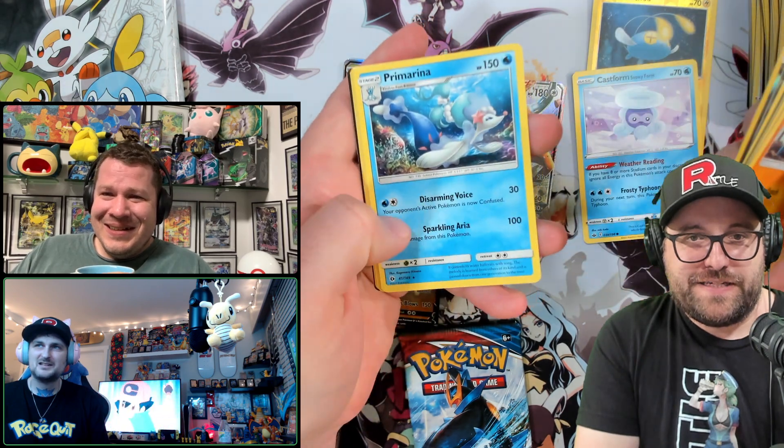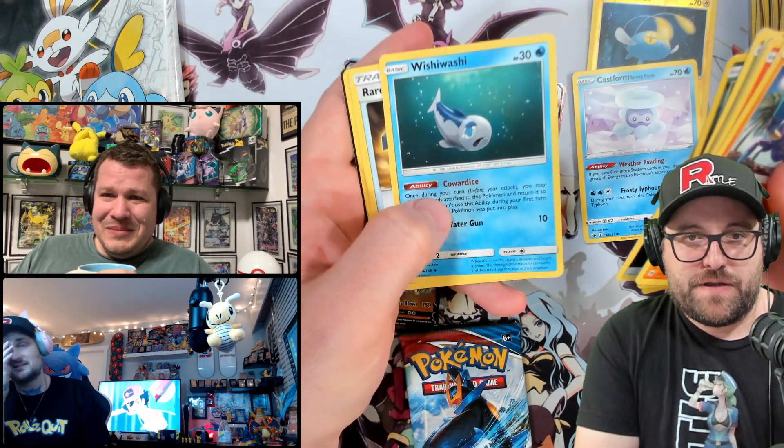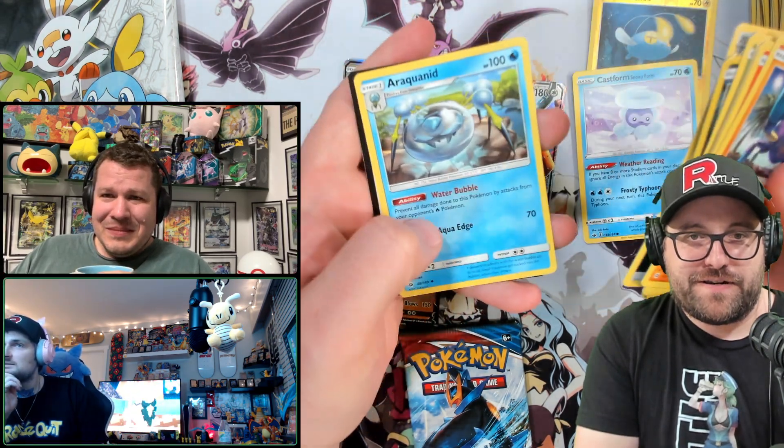Meowth of the Alolan variety. Primarina. Musharna. Wear a candy. Rock grenade. And a code card.